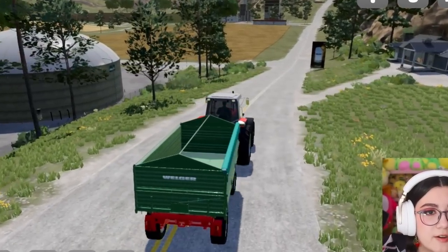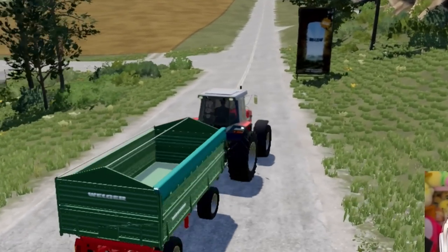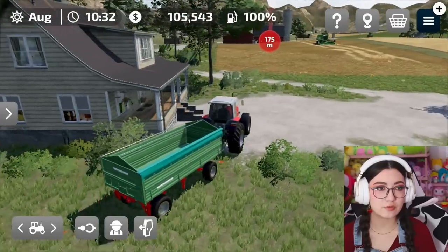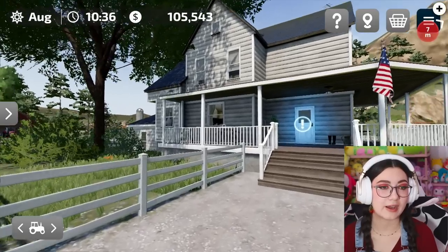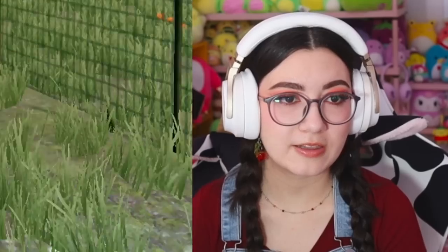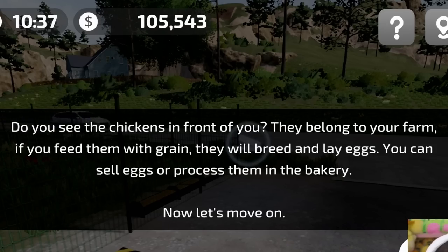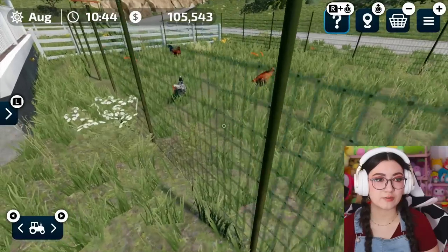On the road again, making our way back to the farm again — we're gonna go make some money and build our farm to be the best in the world. Don't mind me driving through your front yard, just taking a shortcut. Look at our beautiful house — wow, this is where we live. Hello... chickens? We can feed them grain and they'll lay some eggs. We can sell eggs or process them in the bakery. Oh my goodness, I kind of want to be a chicken farmer. This is my calling — I feel it.